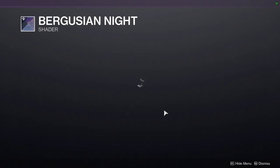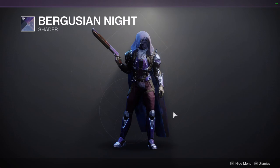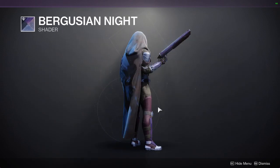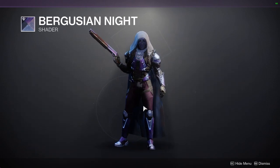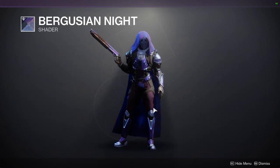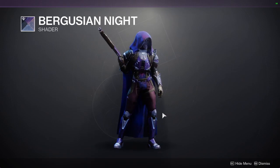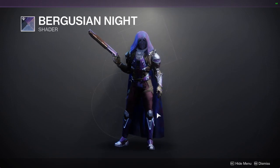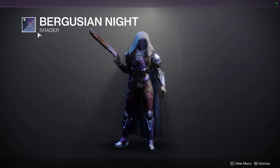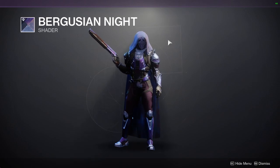Bergusian Knight — let's talk about it. I think Bergusian Knight is a dope shader, definitely super duper cool. Definitely pick it up because this shader was from Season of the Forge, which not only was quite a bit ago, but it's also from the last Forge, if I remember correctly. This shader should be rarer than the others because not only did you have to play the season, but you also had to progress the story long enough to get to the last Forge. I think this shader dropped with a weapon and you had to destroy the weapon. But again, this should just be rarer than most, I should say.